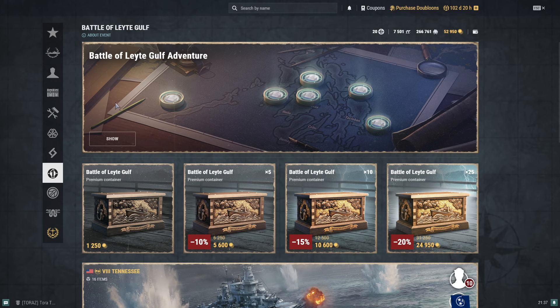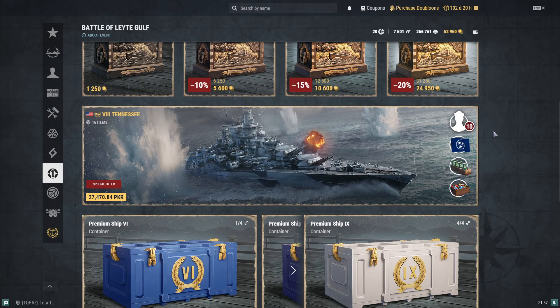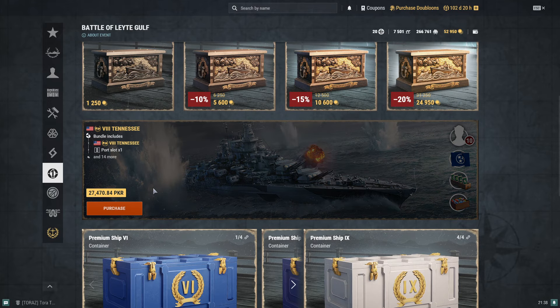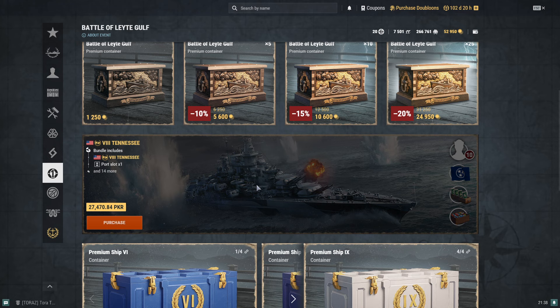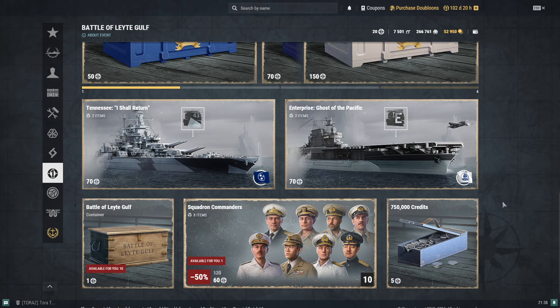The other way is the Battle of Leyte Gulf Adventure. If you click on it, it gives you access to missions. There are six missions to complete, and they will likely be time-gated. Once you complete all six missions, a bundle will be revealed — just like Tennessee's bundle — except this one will be for Enterprise, available for direct purchase instead of buying premium containers.